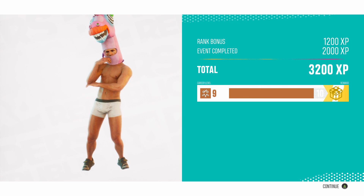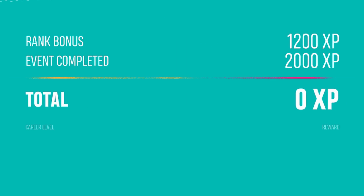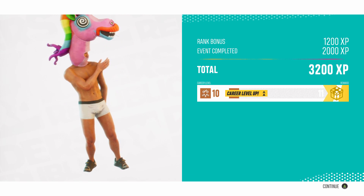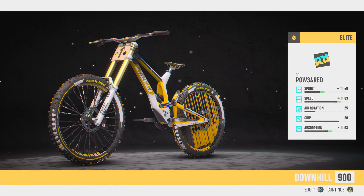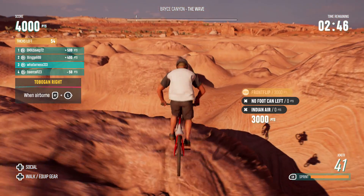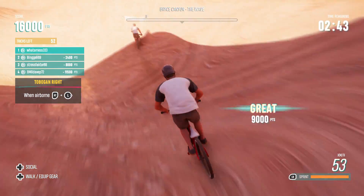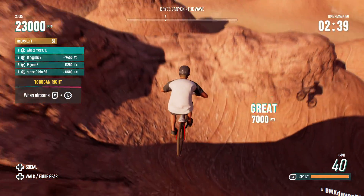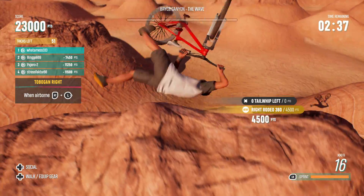Hello guys, hope you're doing well. Just a little video to show you how to get XP fast in Riders Republic. Now to unlock the very best bikes in the game, you're going to need XP. You start unlocking elite bikes at around level 40. They're random for each person, so you can never be sure what exact level will give you what bike, but if you do the events I'm about to show you, you'll get XP incredibly quickly.